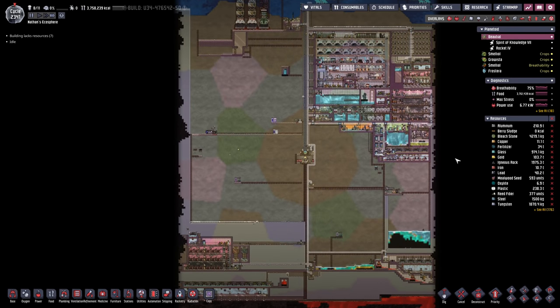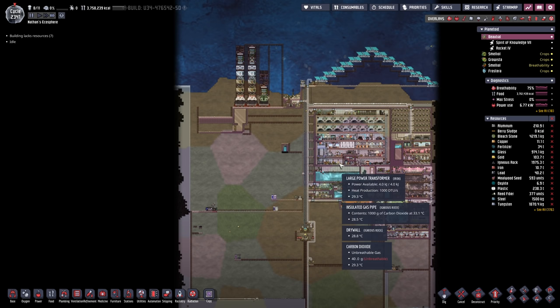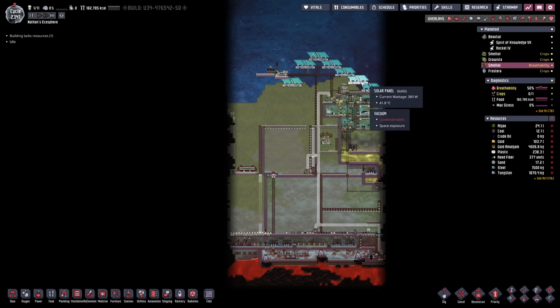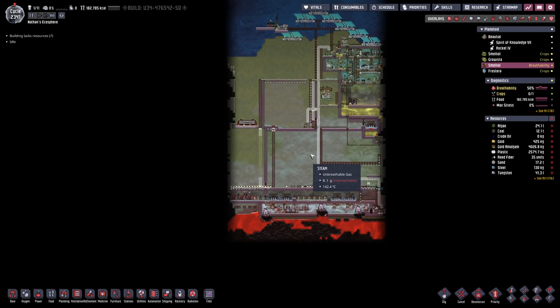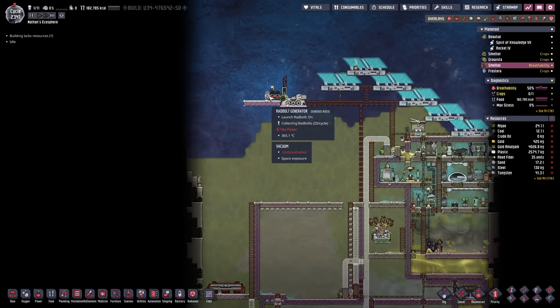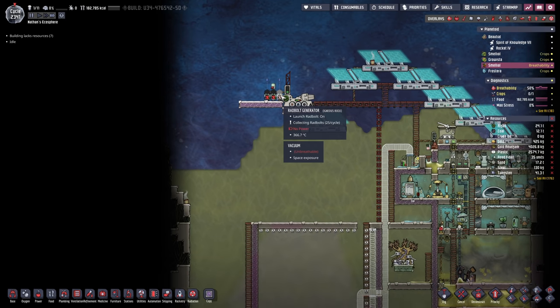Hello everyone, my name is Nathan and today it's time for another episode of Oxygen Not Included in our Ultimate Base 2.0. In the previous episode we took care of Ren's planetoid and we are about to wrap it up. We were struggling with power a little bit when it comes to the rat bolt generators, but today we want to try out a few techniques to mitigate that.